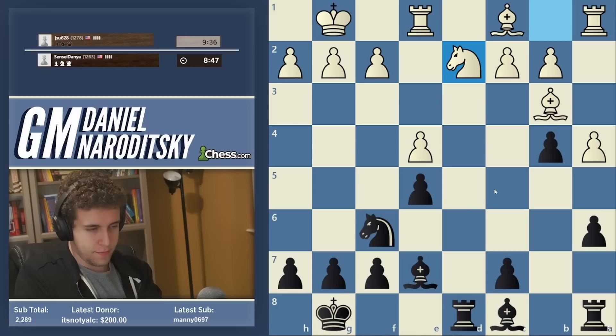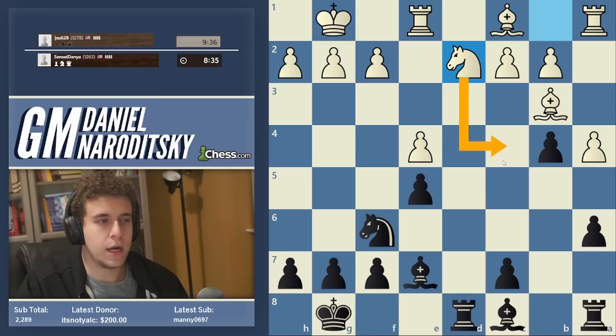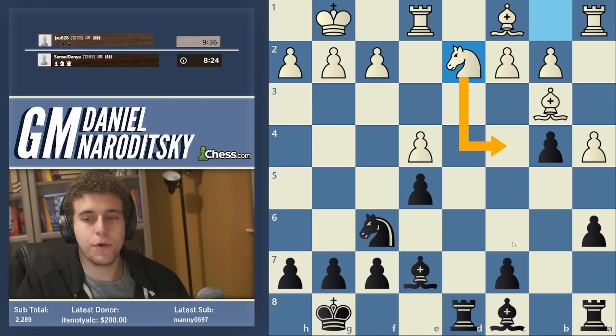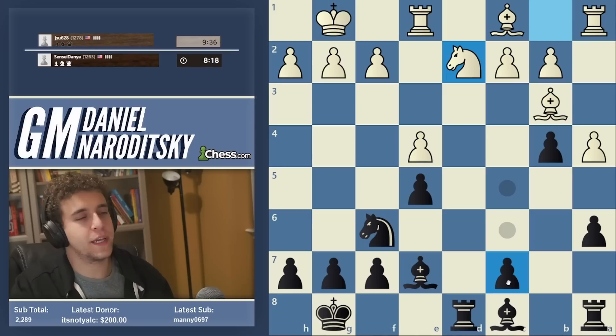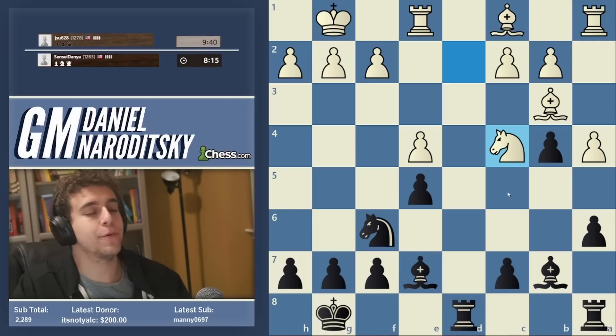So let's think. I feel like White wants to deploy this knight to c4. And that's a pretty annoying idea. I'm remembering something: we can't stop knight c4. Bishop b6 allows him to cripple our pawns. What we can do is try to discourage knight c4 by pressuring the e4 pawn — and that's bishop b7. Okay, he plays knight c4 anyway.